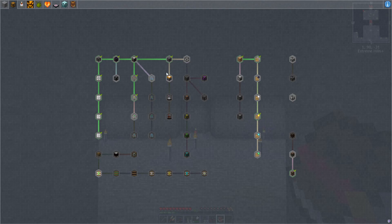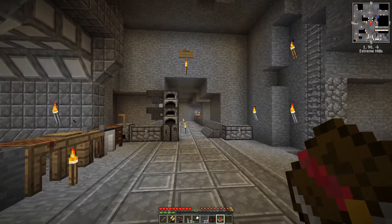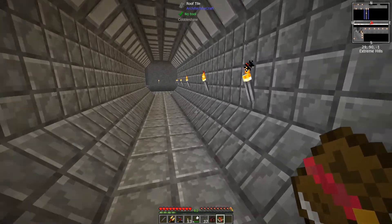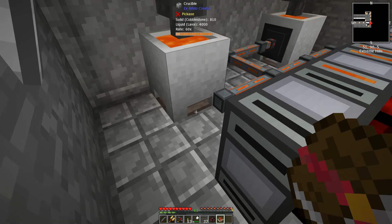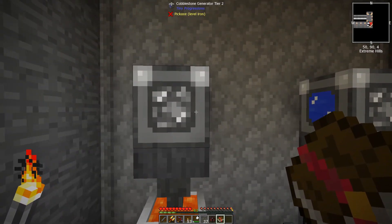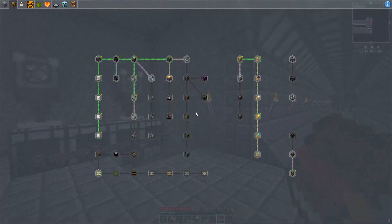I definitely want to get into automated crafting but it's not absolutely pressing right now. My power situation is okay - we have 160 RF per tick right now and our lava is more than keeping up. I would imagine I'm going to be using this lava power for a long time because I can make these ultra heating things and tier two generators pretty easily at this point.